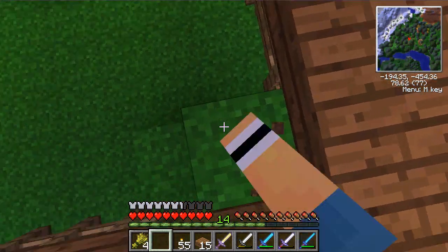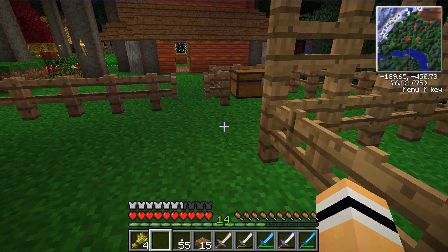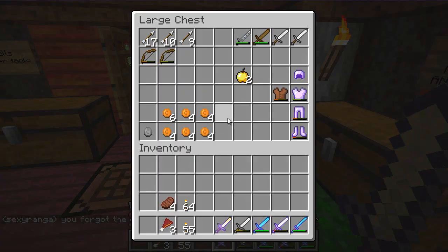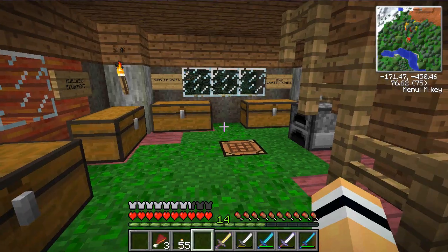I found out that it's best to use gold swords when attacking werewolves. Kray has installed something that gives us these tokens. Kray rules all. He's installed these coin things — as you can see, I have that many copper things and then silver. The way it goes is: copper is the least expensive, silver is the next one, and then there's gold and platinum. I highly doubt I'll get any platinum. Pretty much you get the coins from killing animals and things.